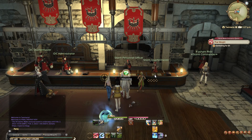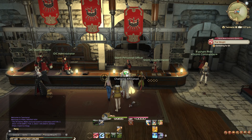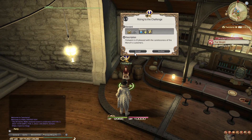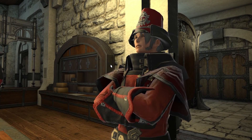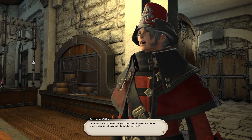Now, we are at the point where ranking up no longer requires seals for the completion of goals. So if the unlock quest for squadrons has not popped up yet, you have to complete the level 15 quest 'Rising to the Challenge' here in Limsa Lominsa first, to unlock your challenge log. After this, the squadron unlock quest will be available for you. For the next steps, you have to talk to some NPCs to finish the unlock quest of the squadron.